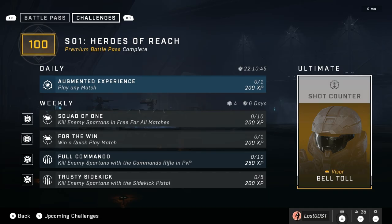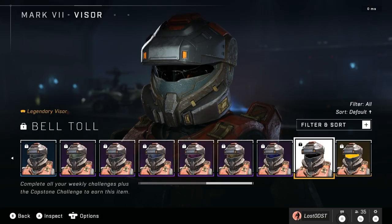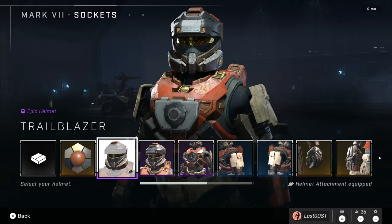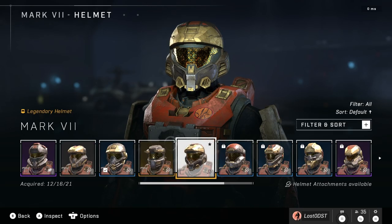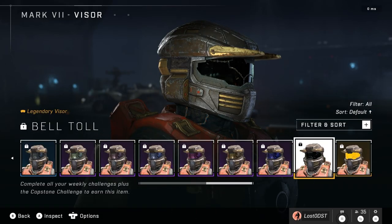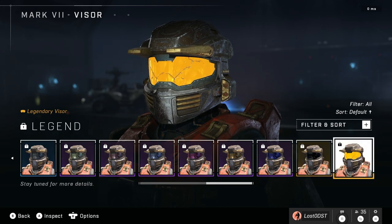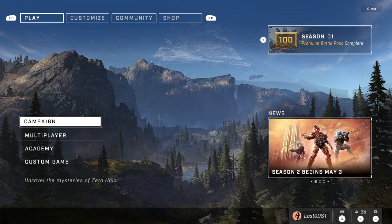This ultimate is definitely worth it. I think every ultimate from here on out is going to be mostly worth it — we've been getting back-to-back solid ones. Anyway, it's called Bell Tool. Let me go ahead and showcase it. Let me get a better helmet — let's try the Mark 5 so we can actually see the visor. There we go — first black visor, I think this is sick. Having a plain solid color like this is really cool.